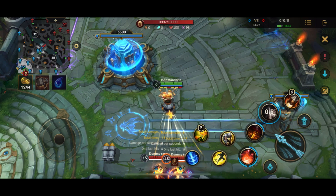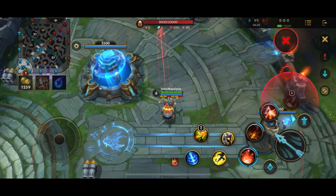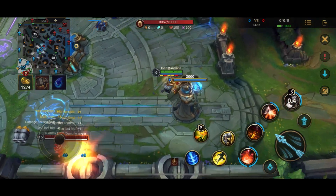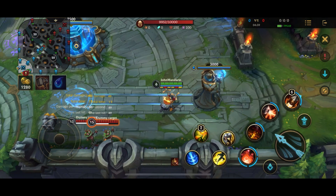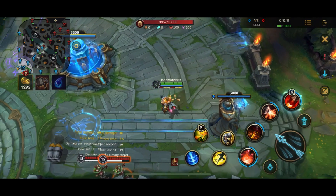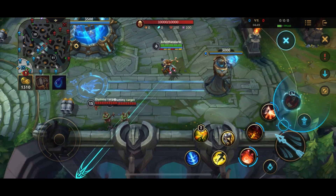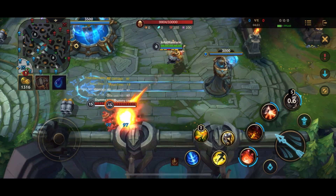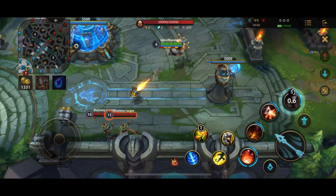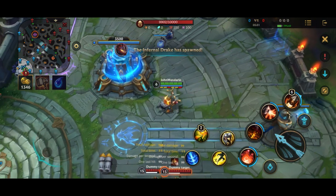His ultimate has six charges - it's simply a long-range skill shot. This is where Corki's poke comes from. It hits the first enemy struck but also does AOE damage around them, so you can hit multiple people at one go. Every third rocket is an enhanced one which does roughly double the damage. You can see below Corki's health bar the orange ones are the normal rockets and the red one is the powerful enhanced one.